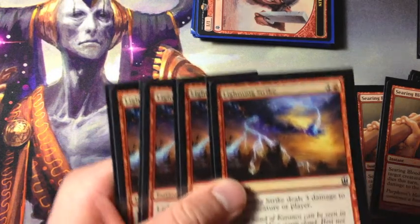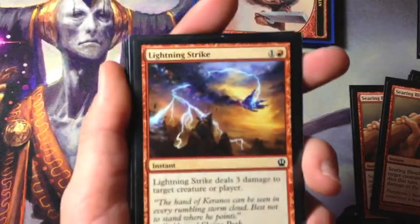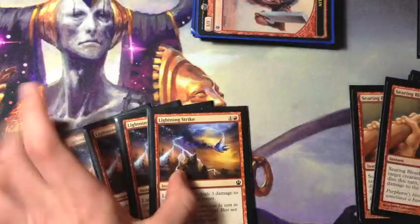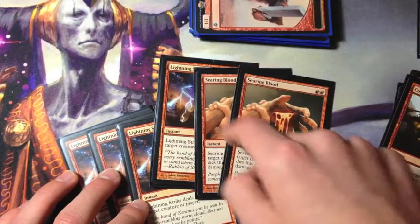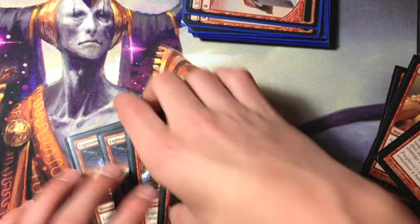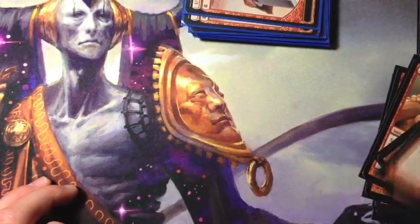Four Lightning Strike, which is premium removal for the format — deals three damage to target creature or player. I'm looking to make these three Lightning Strikes into three Stoke the Flames, but I couldn't get my hands on the Stokes yet, so I just have Lightning Strikes and Searing Bloods for the burn package.